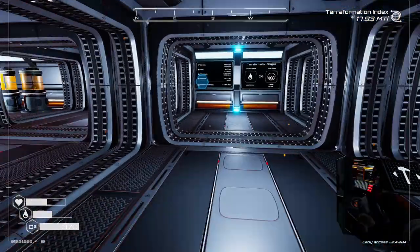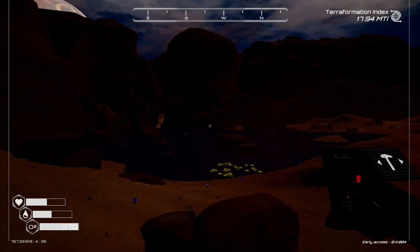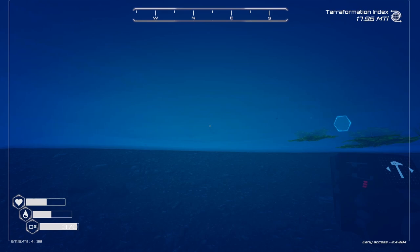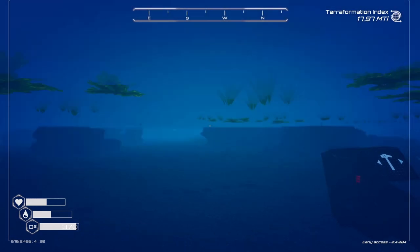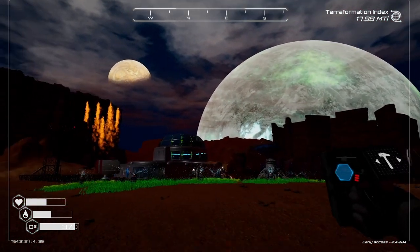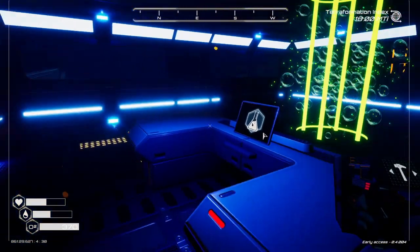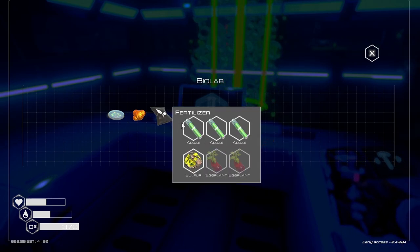Let's go see if we got any more algae. Get out of the building. Oh yeah, that looks like it's — oh, it gets small again once you get close. There's one — that's what we need. There are no indoor lights in this. Okay, next thing I need is the eggplant.